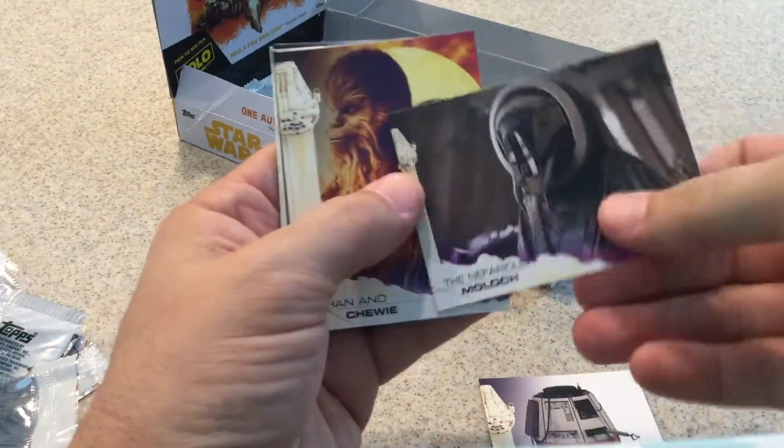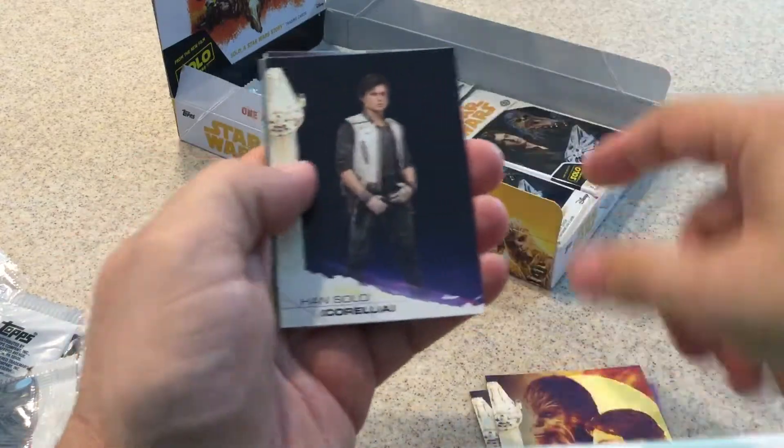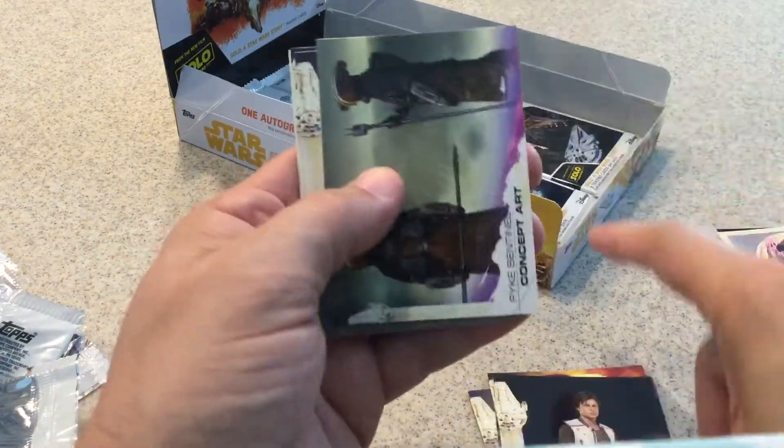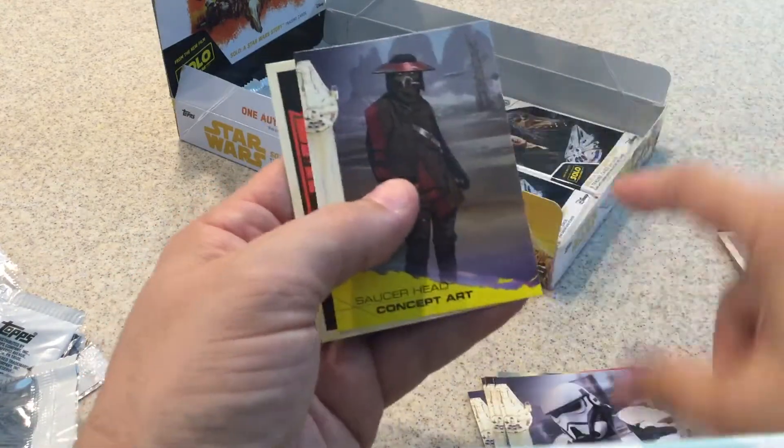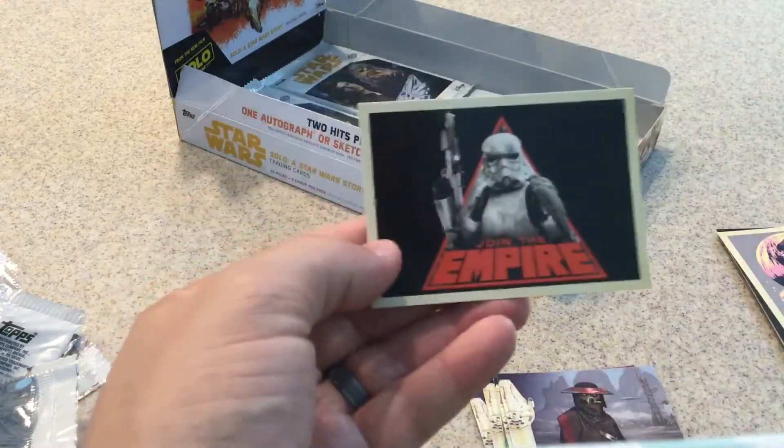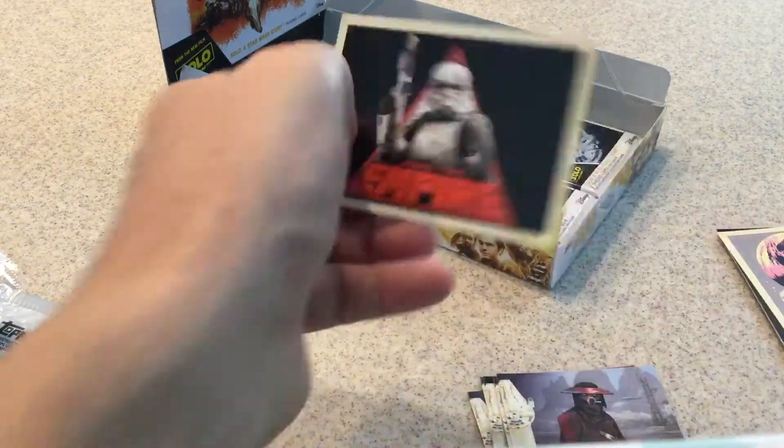Concept Arts, the Ferdas Moloch, Han and Chewie, Han Solo and Corella, another Concept Art card, gray Patrol Trooper, yellow Saucerhead, and Join the Empire — Icon cards.